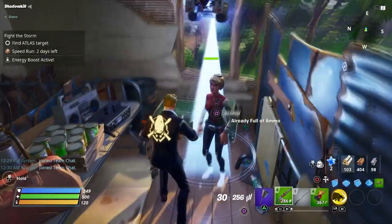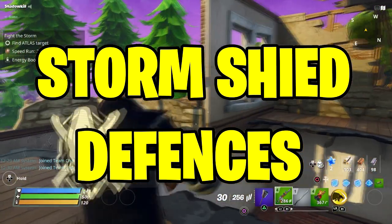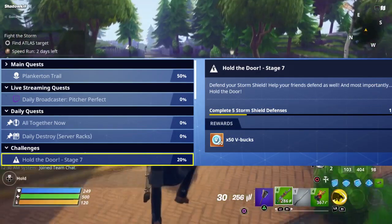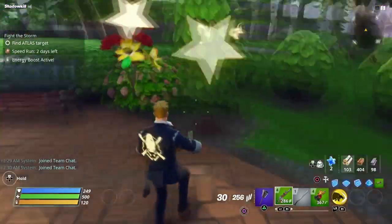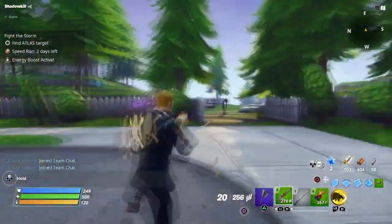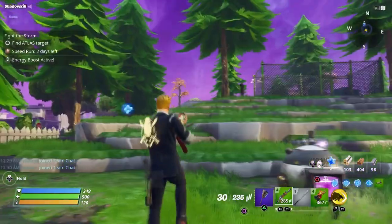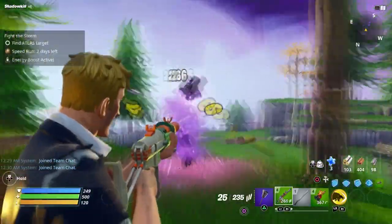The third method is storm shield defense. You can earn V-Bucks doing this, but make sure you do your own storm shield defense — if you do someone else's, you won't get V-Bucks. Doing your own will get you around 100 to 300 V-Bucks.